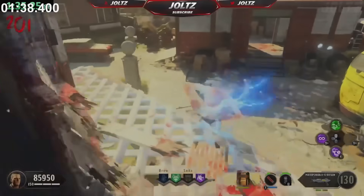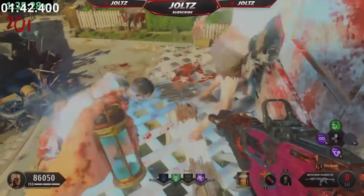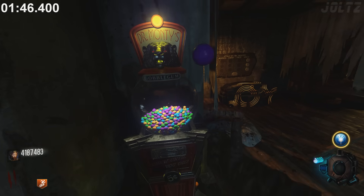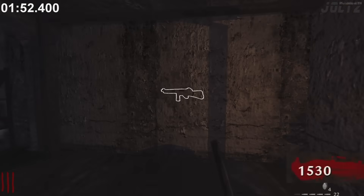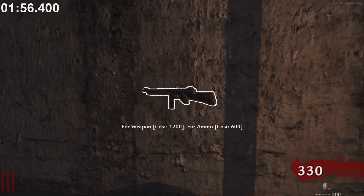In Alpha Omega, when a Jolting Jack climbs to another level, they will actually stand for a second before going back to a crawler. If you grab another Gobblegum while you have Armamental Accomplishment, you will chew the Gobblegum faster. In the World at War version of Nacht der Untoten, the game says the Thompson costs 1,500 points, but it actually only costs 1,200 points.